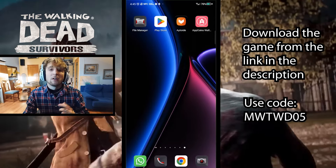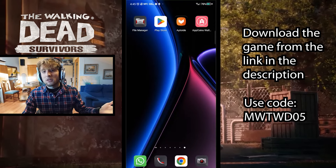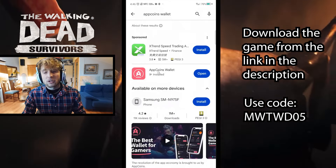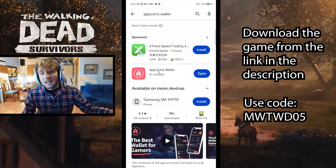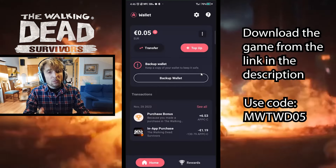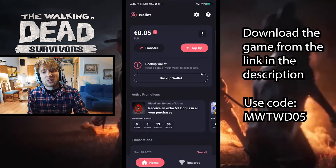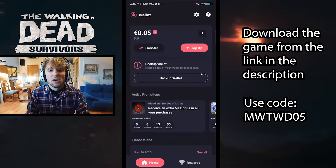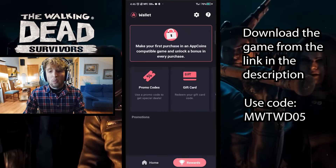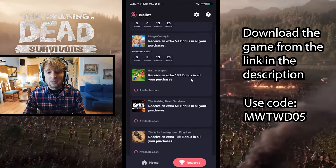Now it's time to set up the way we're going to make payments and get bonuses for paying within the game. We're going to need the Aptcoins wallet. To get it, just go to any app store — for example the Play Store — and search for 'Aptcoins wallet'. It'll show up in the first results. Install it like any normal app, then open it up. You'll be prompted to create an account — it's just a couple of clicks and you don't need much information.